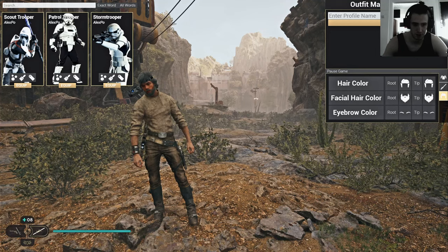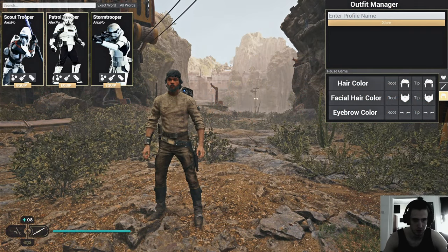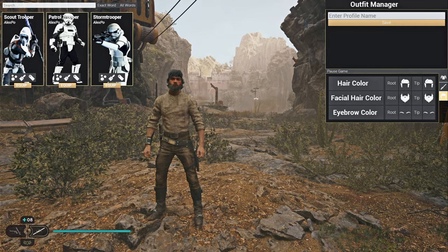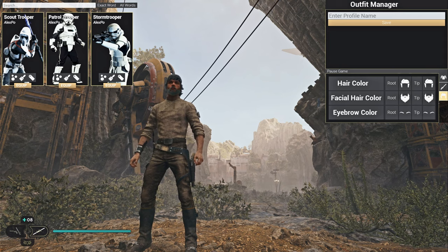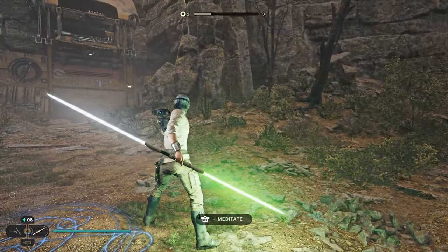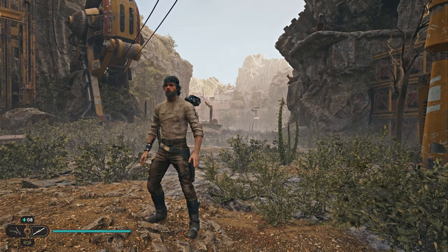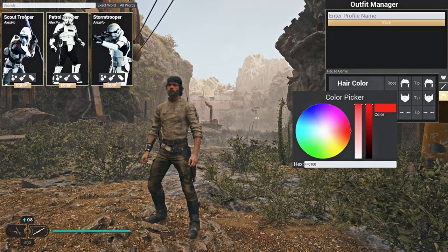There is a new big mod out right now - the Outfit Manager from Alex Power. The trooper armors in the left corner are also part of that. Apparently you can switch stuff like hair color, which I already did, and lightsaber color, which I have no clue how to activate on my keyboard. You can switch it up like I did with green and white, and also all-white hair colors.